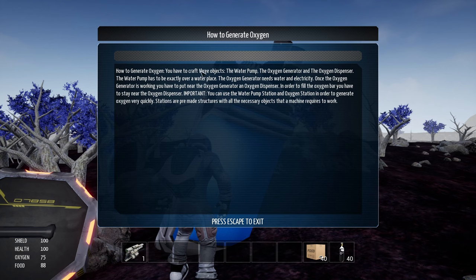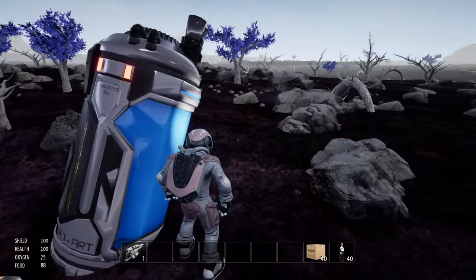How to generate oxygen: you have to craft three objects — the water pump, the oxygen generator, and the oxygen dispenser. The water pump has to be exactly over a water place. The oxygen generator needs water and electricity. Once working, you have to put the oxygen dispenser near the oxygen generator. In order to fill the oxygen bar, you have to stay near the oxygen dispenser. You can use the water pump station and oxygen station to generate oxygen quickly — these are pre-made structures with all necessary objects.